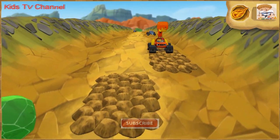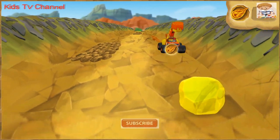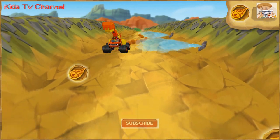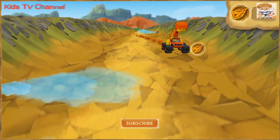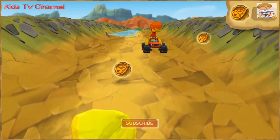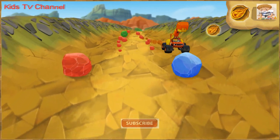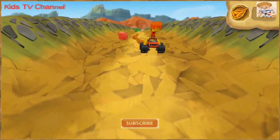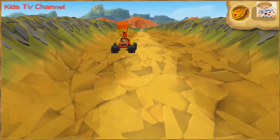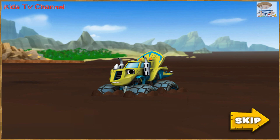Those rocky spots are really shaky! Keep collecting dino tokens to help Blaze get blazing speed so he can rescue Zeg! Keep chomping! Keep collecting dino tokens! You did it! You used force to chomp through all the rocks!